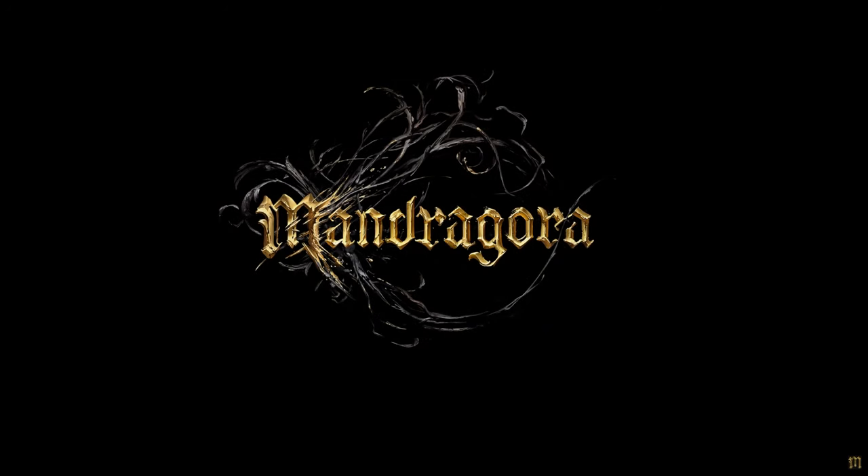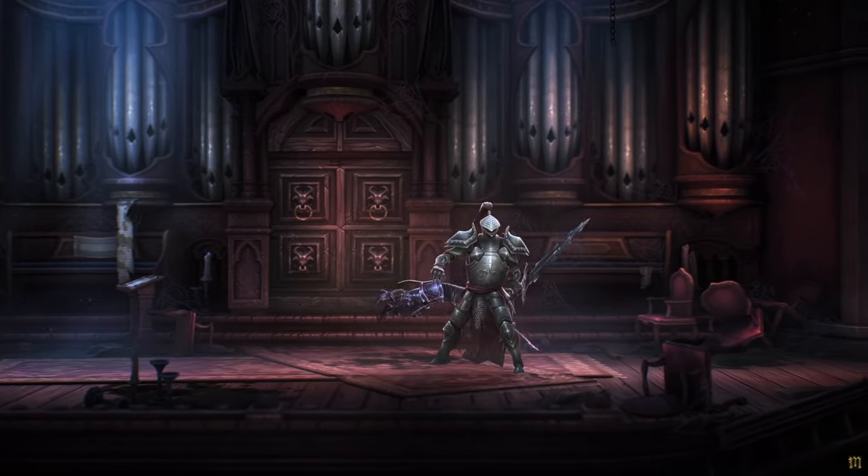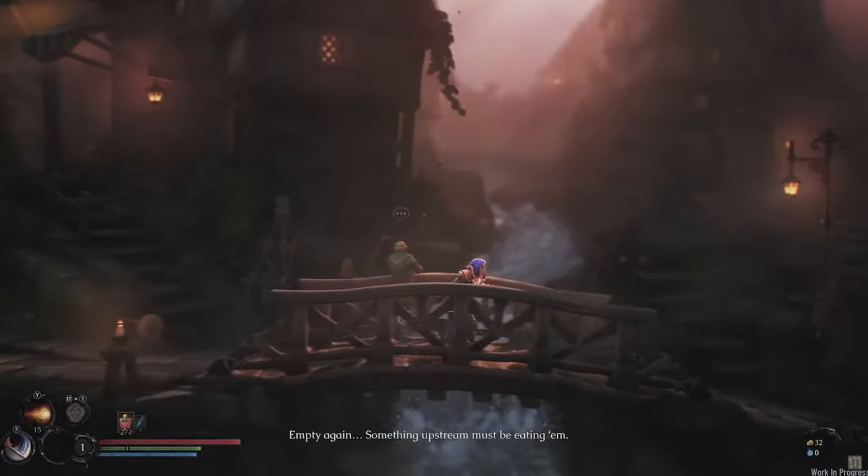Let's go through an overview of the systems available when the game releases. First and foremost, let's look at the available classes. In Mandragora there are six possible classes you can play. The first one is Vanguard. Vanguard is a warrior — sword and board or two-handed weapon — slaying enemies up close, withstanding a lot of damage, and specializing in several playstyles, such as using a shield to parry monsters.